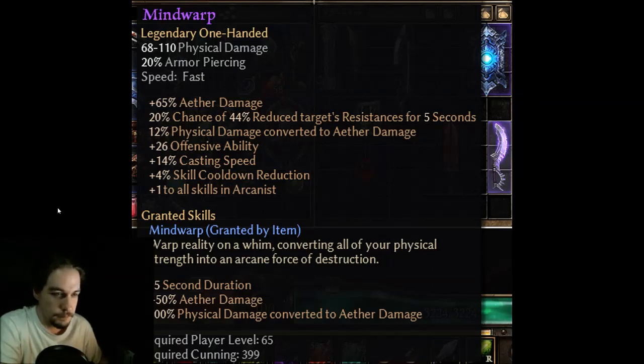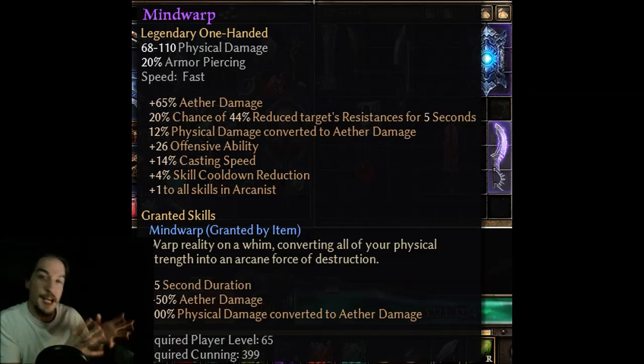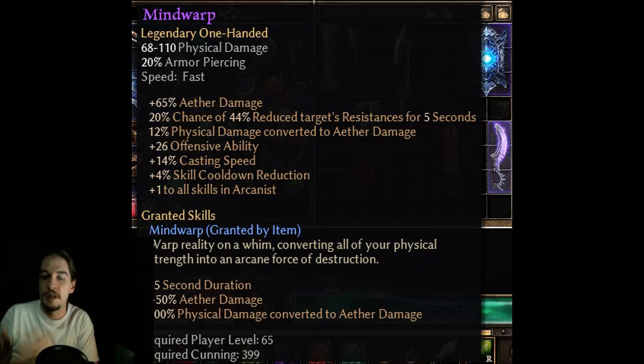I think this is really built for something using Kalidor's Tempest — something that's a melee mage built around Aether — and not really for the Aether Ray character. However, looking at Mind Warp here, it says 15-second duration, you get 50% Aether damage, and 100% physical damage converted to Aether damage. There's no cooldown on this, so it sounds like something you'd want to keep tapping every 15 seconds or so to keep this physical damage converted to Aether damage buff up, in addition to the 50% Aether damage.